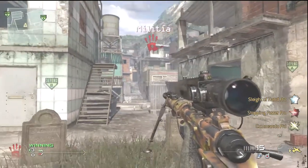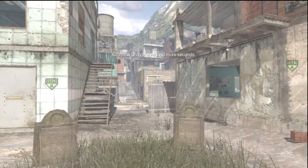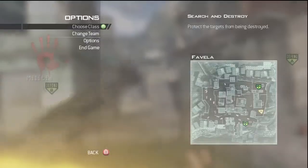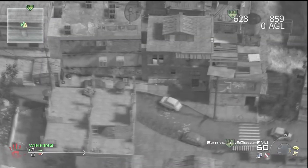Anyway, once you get the AT-130, you need to call it in as soon as you can. You have to wait eight seconds, and once you call it in, you need to go to your classes and switch to a different class while you're in the AT-130.